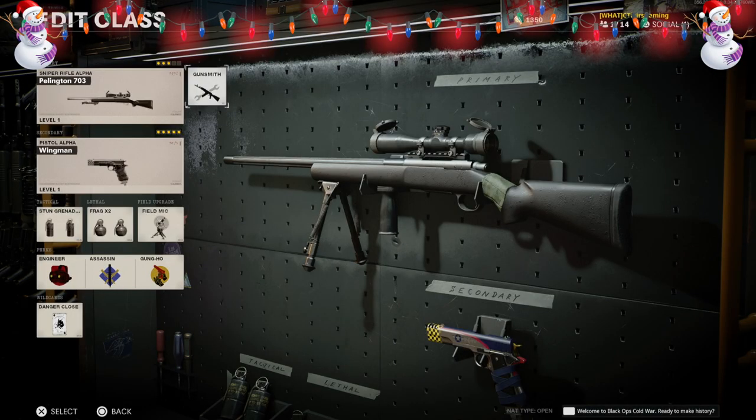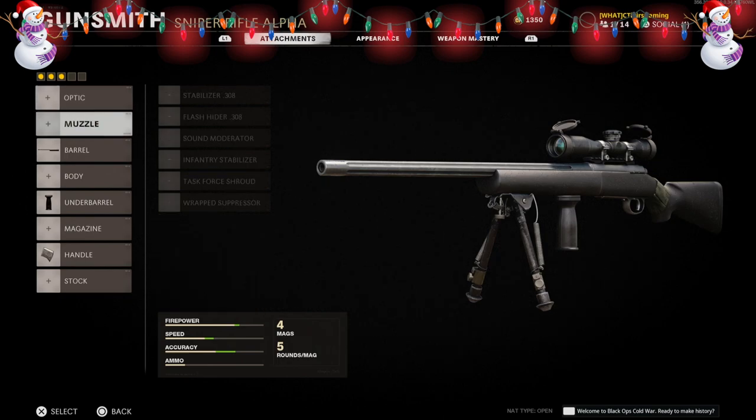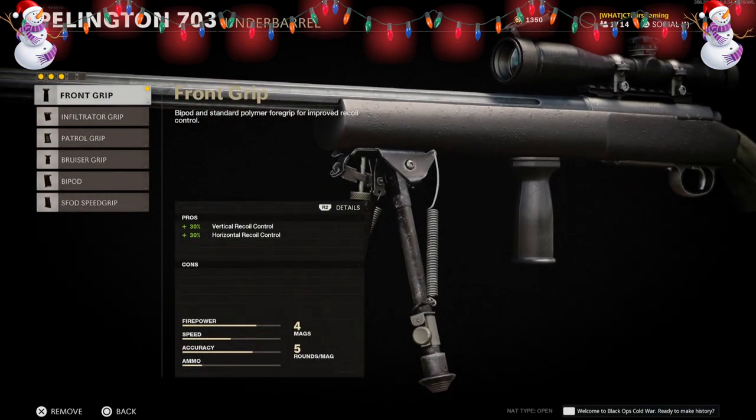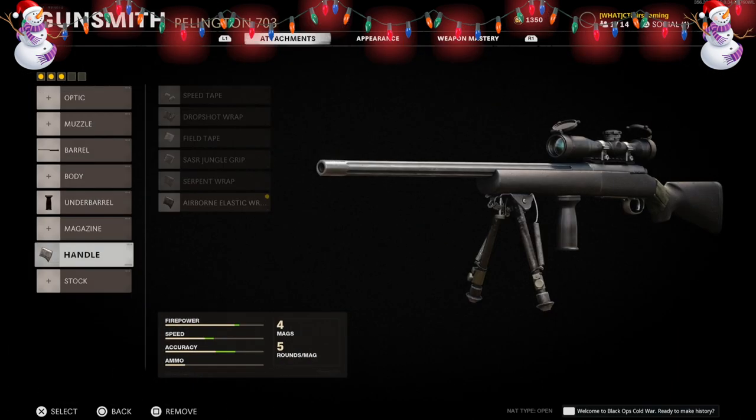Now we move on to the sniper rifle class. To create the R700 sniper from Call of Duty 4 Modern Warfare and Modern Warfare 2019, you need to be using the Pellington 703 sniper. Just like the MP5K, you only need three attachments: for the barrel, the 25 inch extended; for the under barrel, the front grip; and for the handle, the airborne elastic wrap to give it the R700 look. Snipers are already pretty overpowered in Black Ops Cold War, so if you make the R700 you know it's going to be a beast.